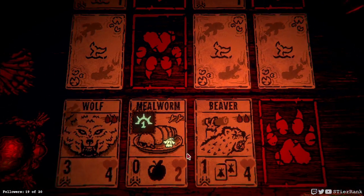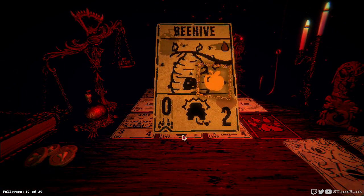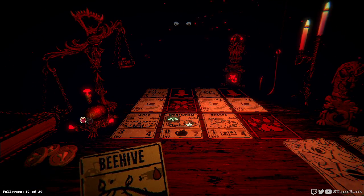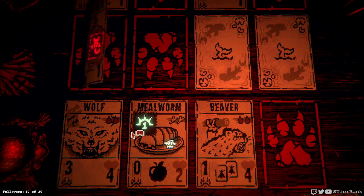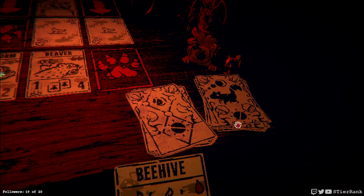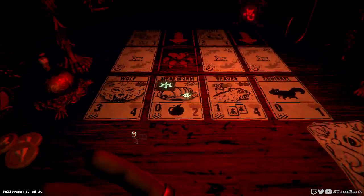Not a huge change, but big enough that I think we're now on the right track because we're going to do four damage this turn and they're only going to get, I think, two. Now we can play the beehive and start generating bees. I should have taken the millworm to generate extra bees. Oopsie do.